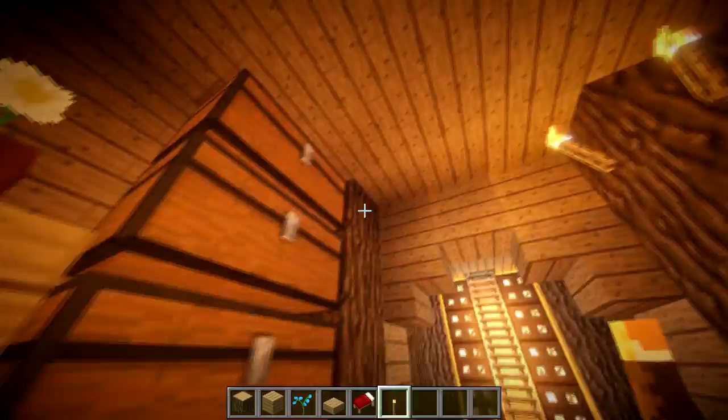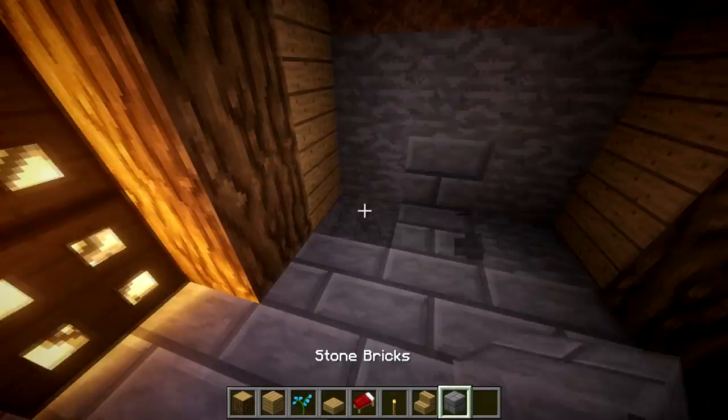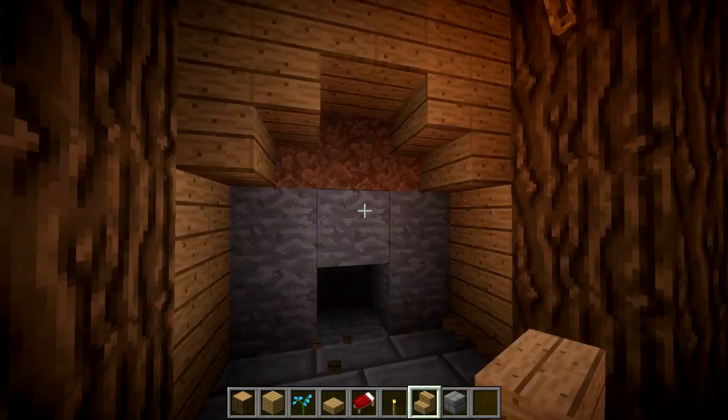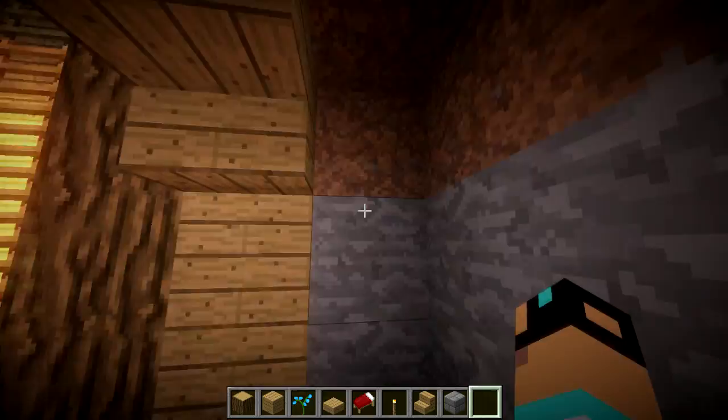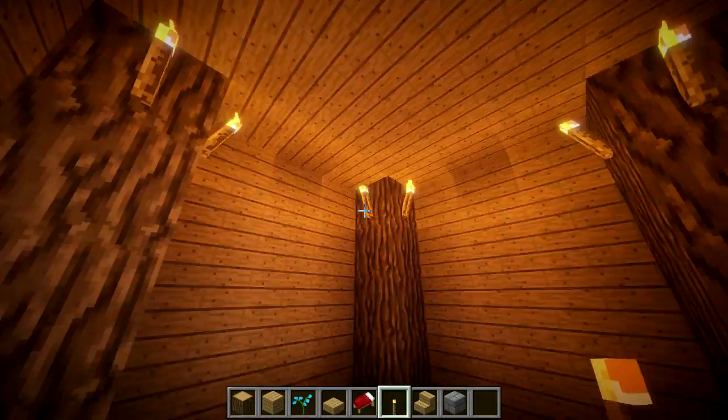Let's get on to the farm. It's going to be the same sort of area — we're actually going to go for the same five by five room. We've dug out the five by five room and put the oak supports in the corners, everything is done.